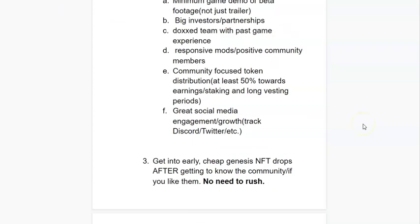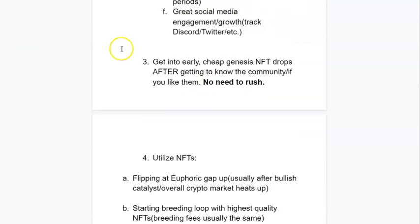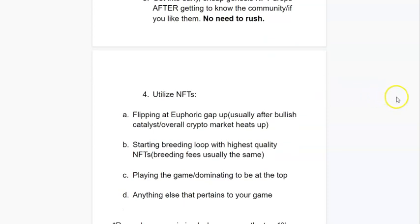Third strategy: get into early, cheap genesis NFT drops. The good thing is it allows US citizens to participate. Ideally you could get into IDOs with private investments, but these early genesis NFT drops usually give you a really rare NFT or airdrop you the token itself — it's a way to bypass that. So get into these NFT drops after researching and getting to know the community. There will be plenty of decent genesis drops, so don't feel the need to FOMO in — take your time, and if you miss one, there'll probably be another.